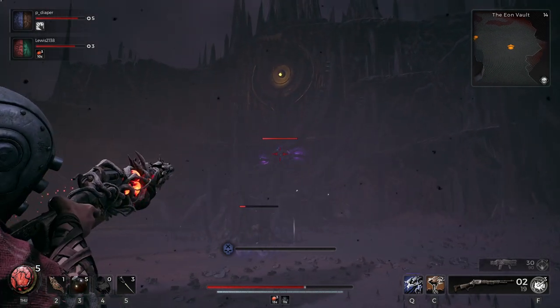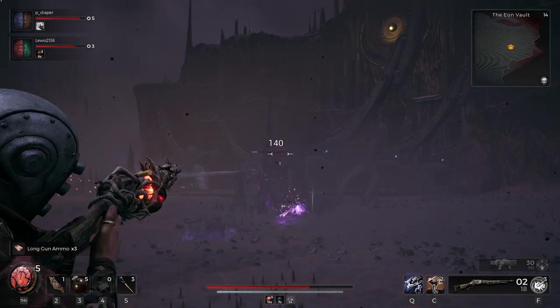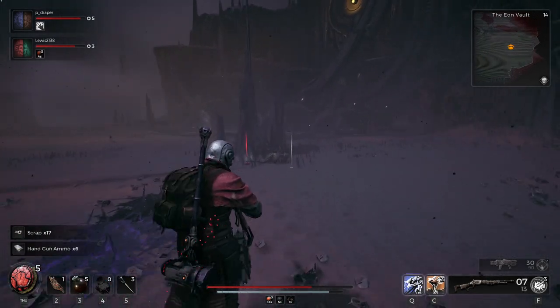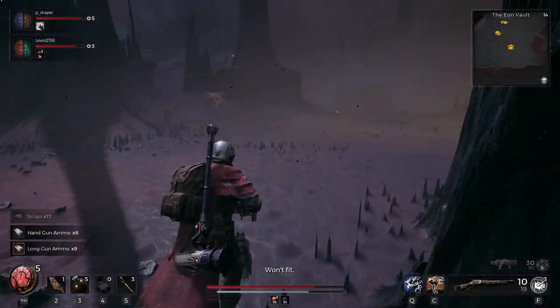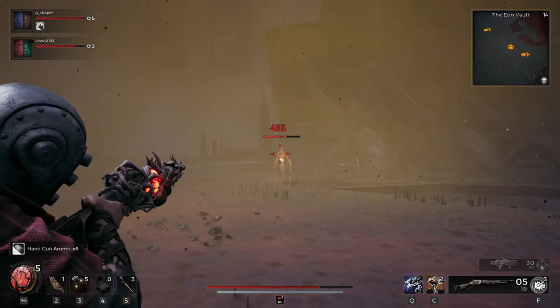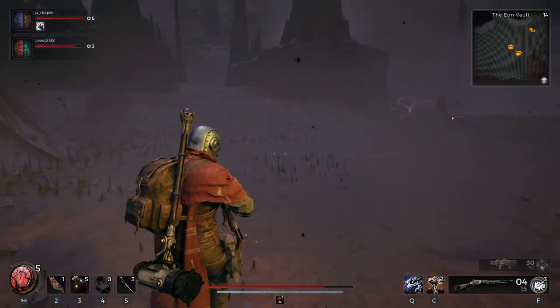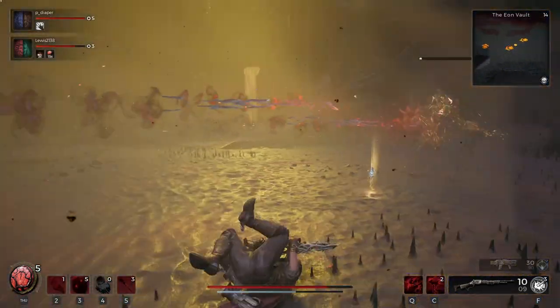Then you need to roam around and look for what I'm going to call coffins — they're supply pods but they look like little coffins. When you come across them, you can interact with them and kick them. That's going to set them off and they're going to start beeping.